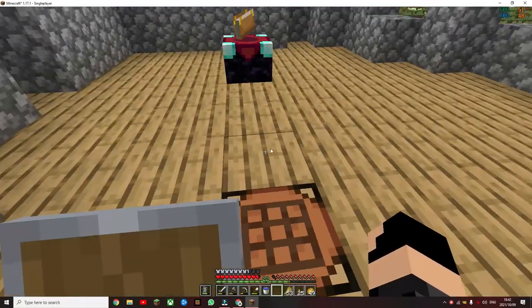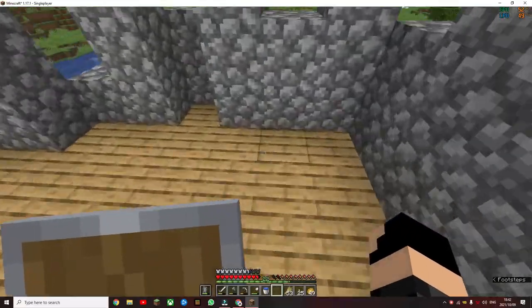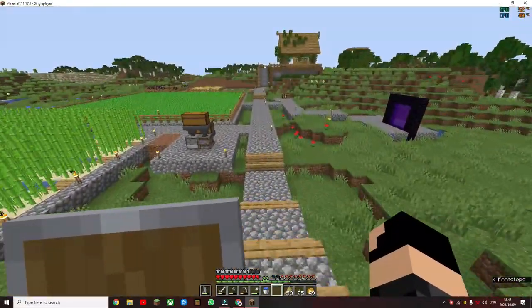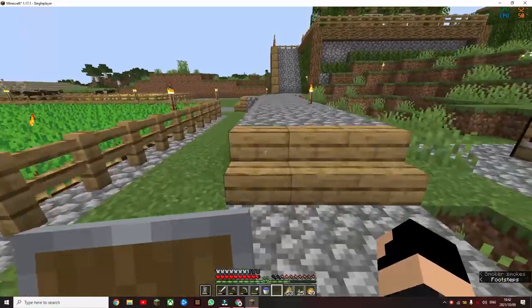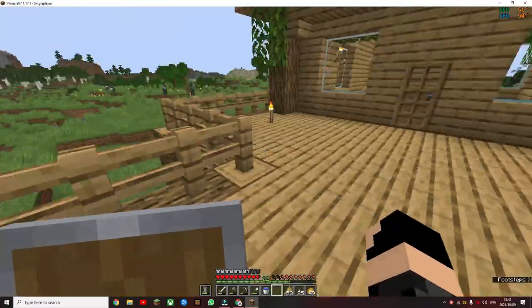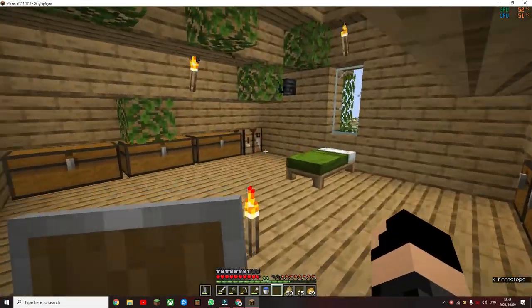So we're back in the world, and in order to build our giant crystal we're gonna need a few blocks. We're using magenta glass because it has a purple vibe to it and I think it's good for enchanting - it has some like secret magic to it.